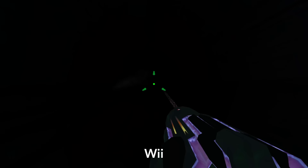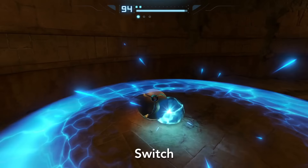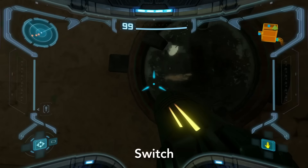This is up there with Luigi's Mansion 3 as one of the best looking games on the system, but there are some nitpicks with certain effects. Dynamic lighting seems to have been reduced and weapons don't illuminate the world as much. The morph ball can still cast light when immediately near surfaces, but the short reach is unnatural compared to the original.